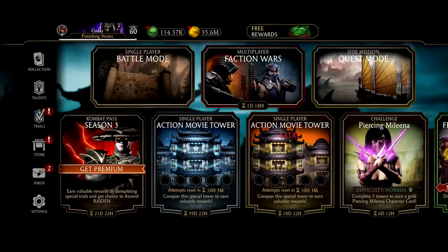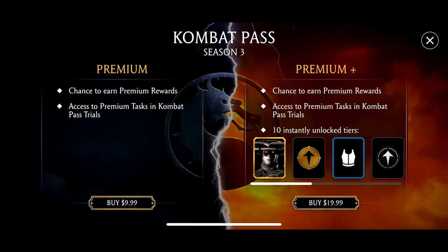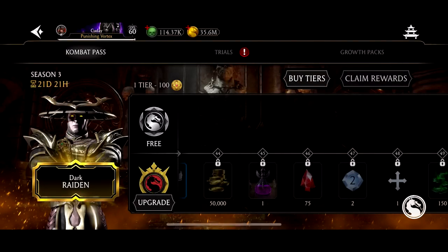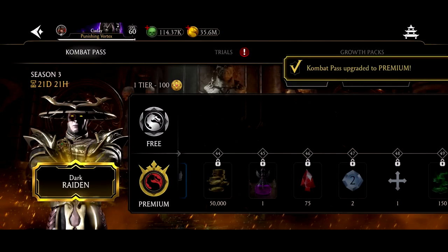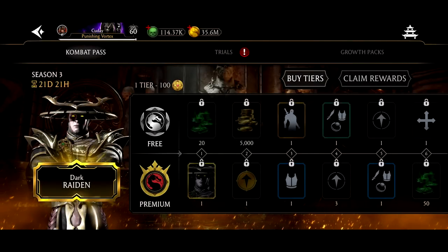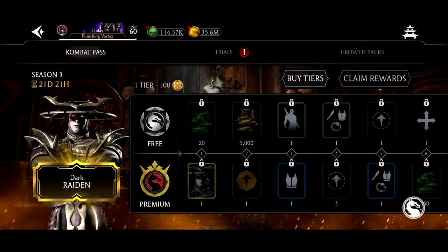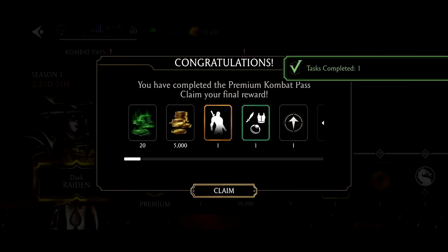So first off, let's start by purchasing the Kombat Pass. Now we're going to ascend Dark Raiden to max. We have the premium. We're going to click buy and go to 60. 24,000 souls. We're just going to skip it all.